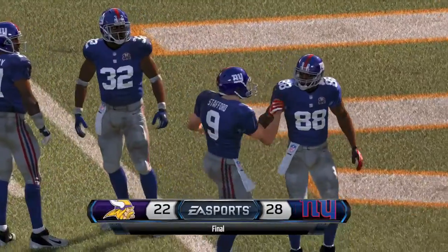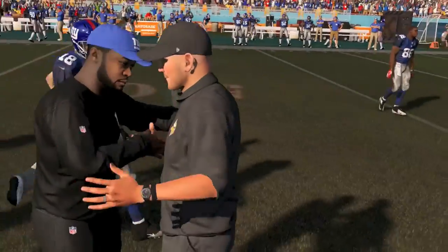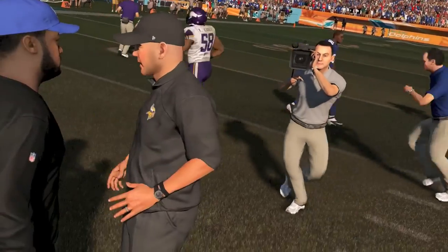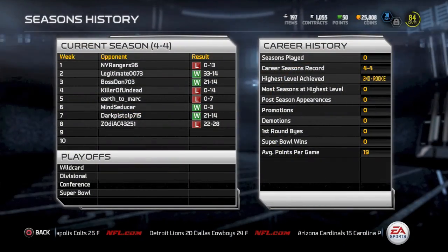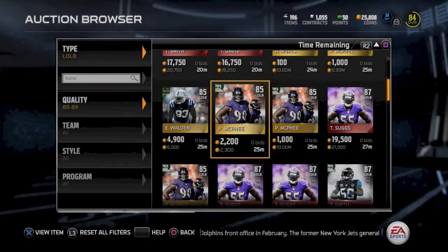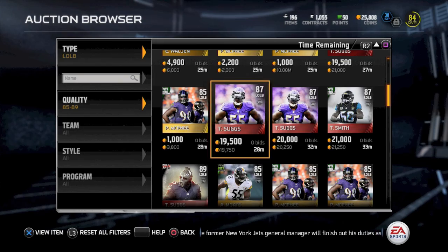28-22 final score. A nice great game by my opponent, and great game by me as well. Nice Benjamin Watson touchdown there — I went on four verticals and can't believe I completed it. There is the current season history — I won two games and now lost one. So now it's time to make some adjustments. I've got 24-25,000 coins and I need to spend it.